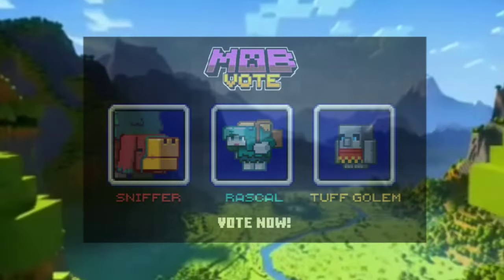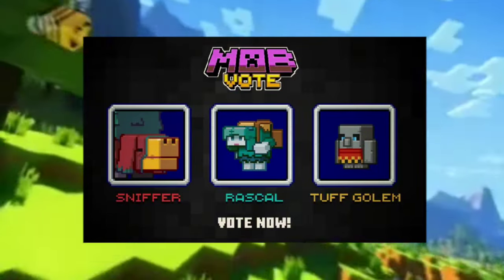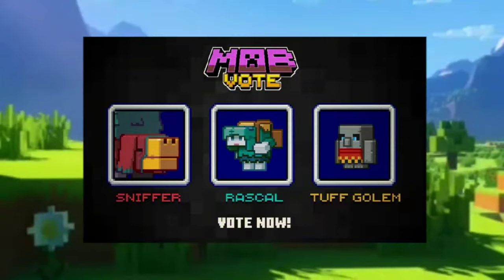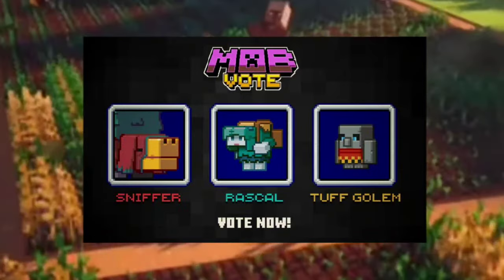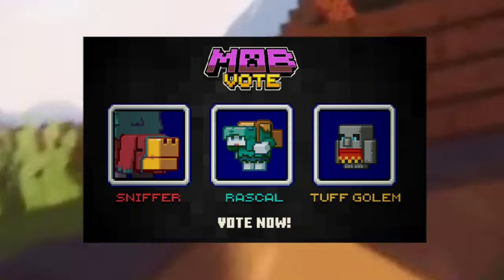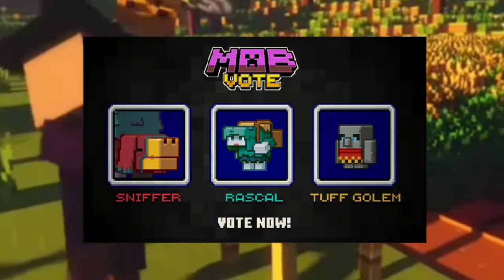Mob vote 2022 actually looked pretty good. The sniffer was an ancient mob that you could find deep, deep under the sea — basically, its eggs could possibly be found if you used a brush on suspicious gravel in the underwater ruined structures. This egg could be placed down and over time it'll eventually crack and open into a sniffer. Now this thing is probably one of the biggest mobs in Minecraft besides like the ender dragon, and basically it could go around and locate ancient plants from long ago that are extinct under the ground and pull up seeds of them for you to use. Although that didn't sound super useful for anyone who wanted a farm or something, it was still kind of cool.